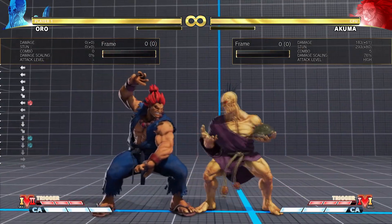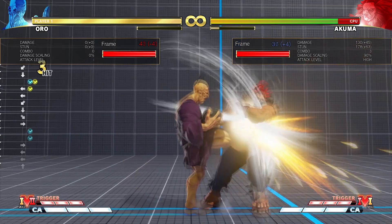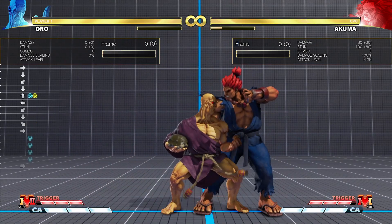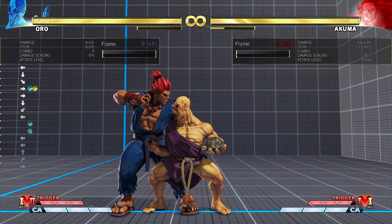Stand Light Kick is the next button. This button is used basically only to go into EX Crescent Kick and Medium Crescent Kick. It's a 5-frame light, so you can't really use it that much on defense, but you can convert out of it on defense — so instead of going like this, I would go like this.